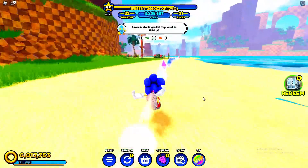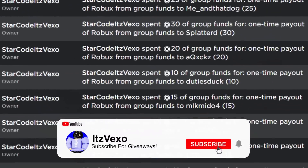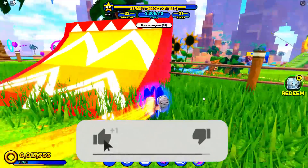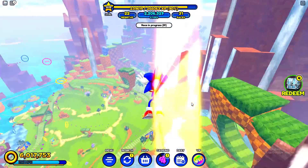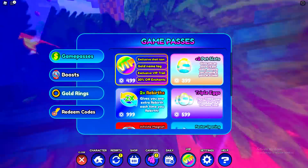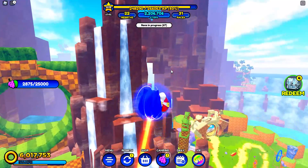A lot of you guys are pretty much wasting your time trying to get this skin finding easter eggs and stuff. Make sure that you like and subscribe to my channel with notifications on. We also got a new VIP game pass — if you guys want VIP, which costs 500 Robux, comment your username and say that you want VIP and I will send you 500 Robux so you can actually get VIP. Anyway, let's get started.